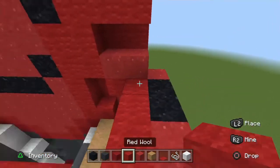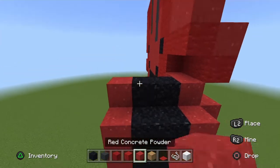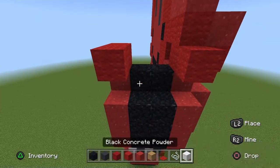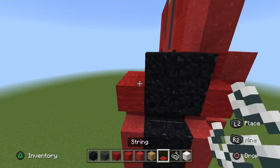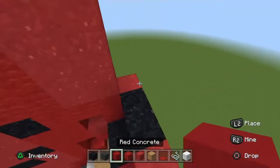Go behind it and do a full row of placement blocks. In the middle place two black powder and on the end place a red powder. Pop out red wool on the ends, place two black powder, place two string on the black powder, then a square of black powder on top. To either side on top of the red wool place a red powder, then go in two placement blocks.